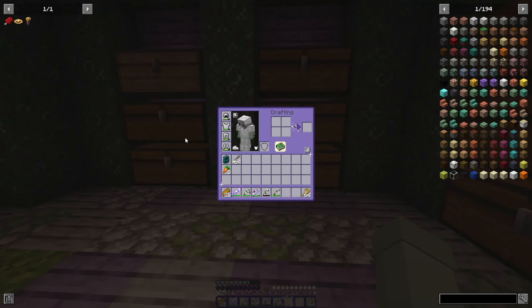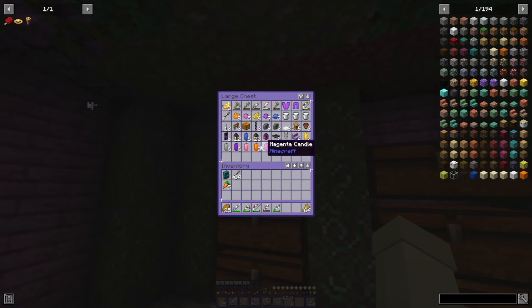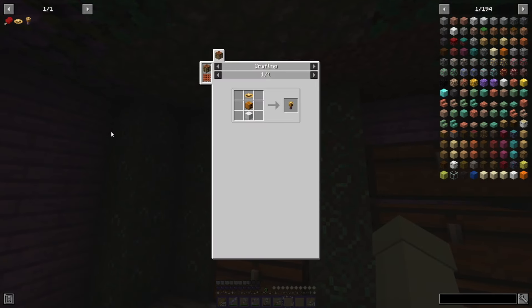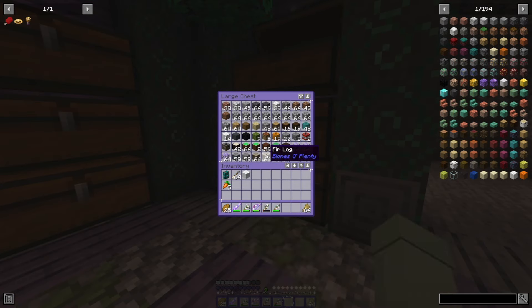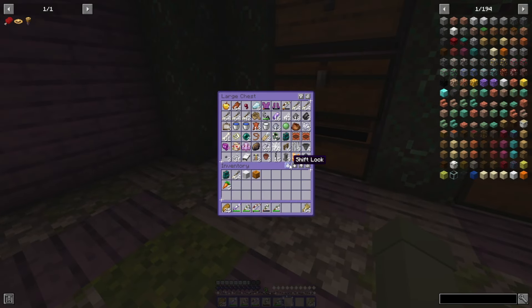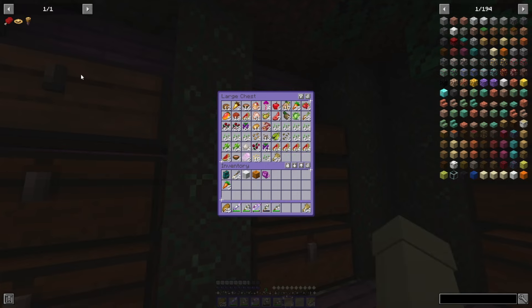Another thing I wanted to do was make a scarecrow because the crops are being yoinked by some birds and some chikotas. So I'm hoping that if I make one, they won't yoink it. I also got a purple alley, so I think I can upgrade the scarecrow.